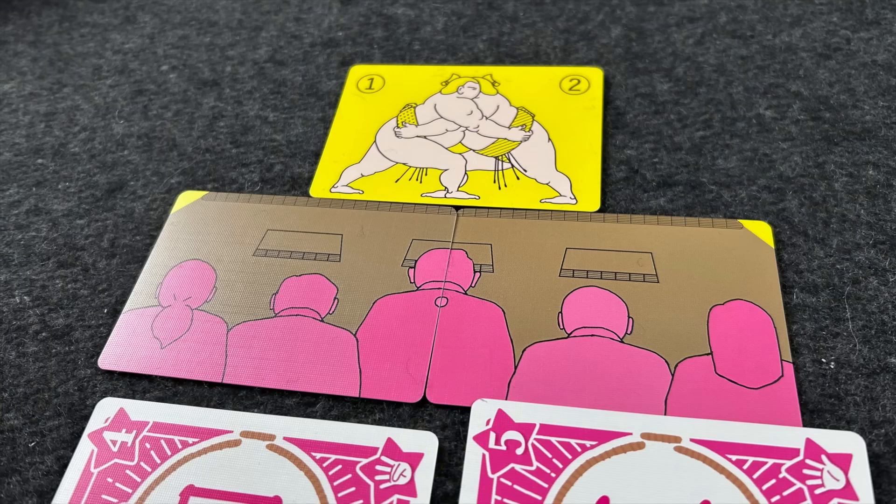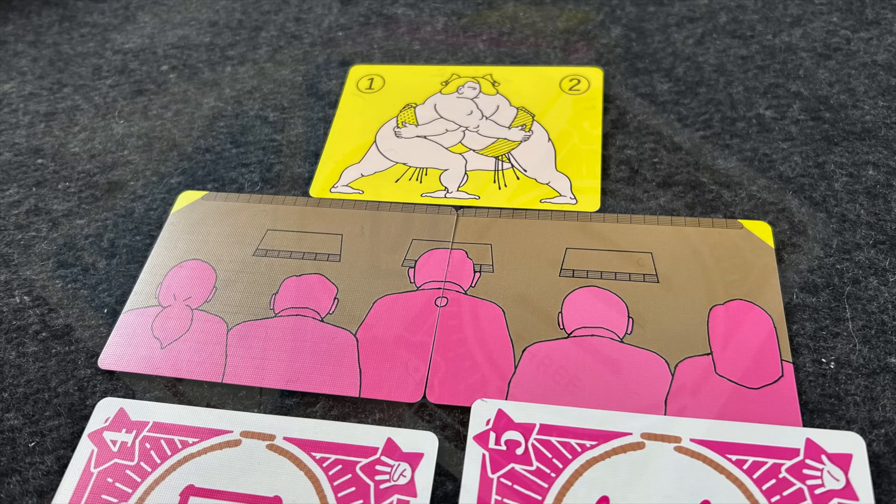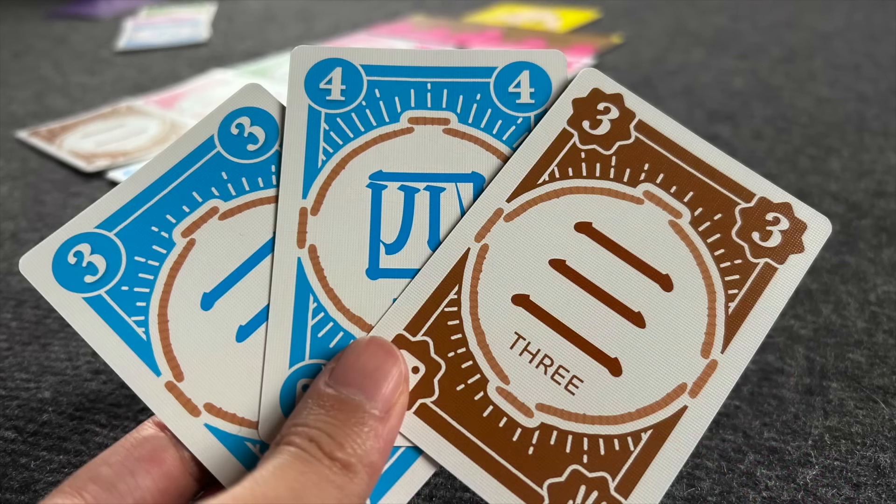Sumo is a trick-taking game that simulates a sumo wrestling match. The game comes with a small deck of only 25 cards—20 playing cards in four suits numbered one through five, plus five cards that construct the sumo ring. Each player is dealt a hand of eight cards, so four cards will not be used each round. Before trick-taking starts, players simultaneously play a card face down and reveal to determine who goes first—whoever plays the higher number becomes the lead player.